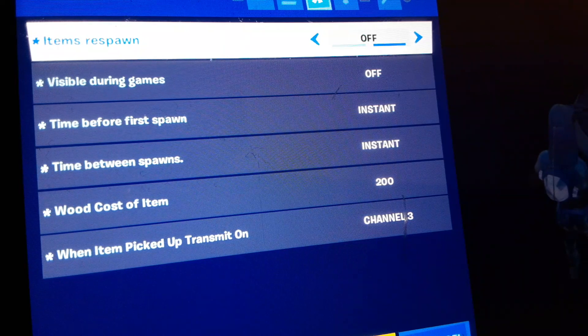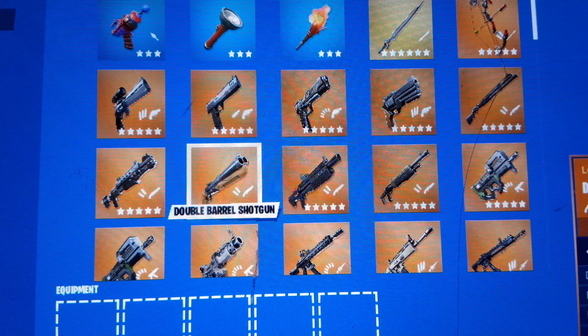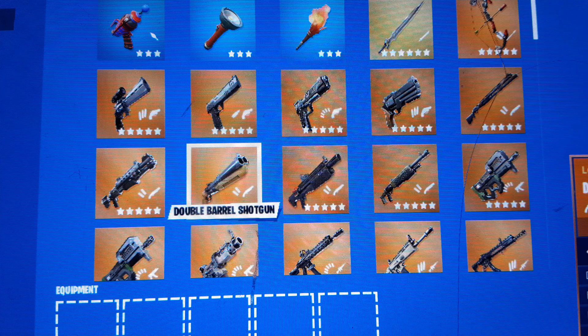After you've gotten that, get your item spawner and put these settings — also put the item spawner right in front of the billboard because it makes sense. Items respawn — off, visible during game — off, time before spawn — instant, time between spawns — instant. Cost of item — 200, that's what I put it as. When item picked up, transmit on channel three. Then just get any gun you want — I got a double barrel.